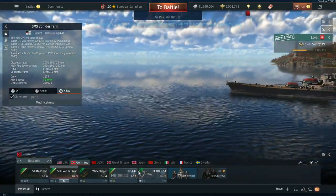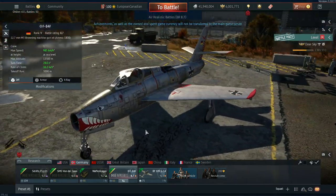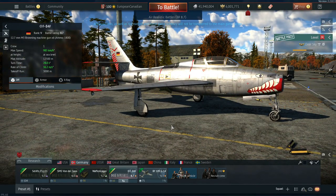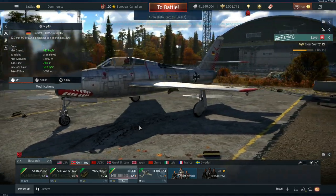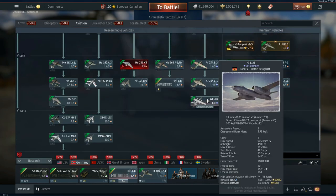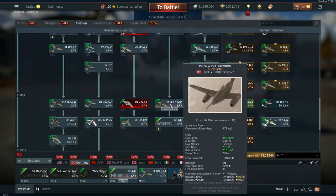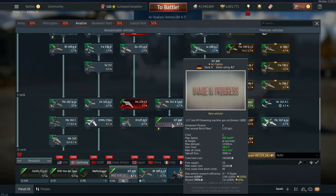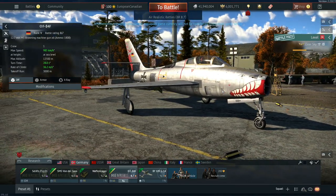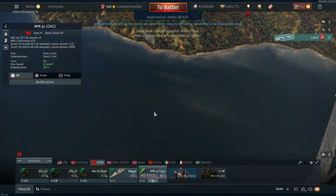The next nation to look at is Germany, and Germany is only getting one aviation vehicle — an F-84F. As I said before, there are a lot of F-84Fs coming out, and Germany at least gets the fun-looking one with the teeth and the eye markings — definitely one of the most characterful of this update. It sits at the end of the attacker line, after the Polkistora, so make sure to research that first. Because it's at the end of the line, it has much higher modification costs than the American one, so keep that in mind.